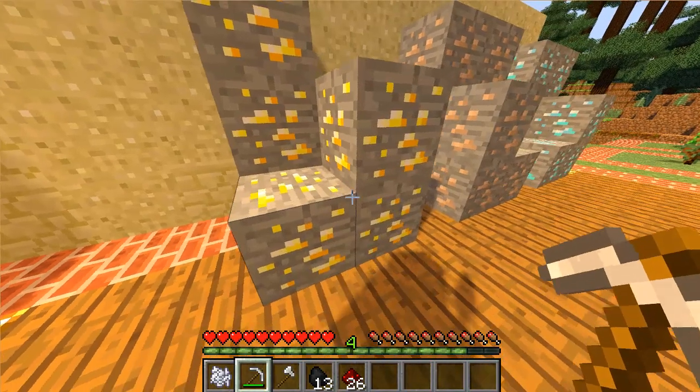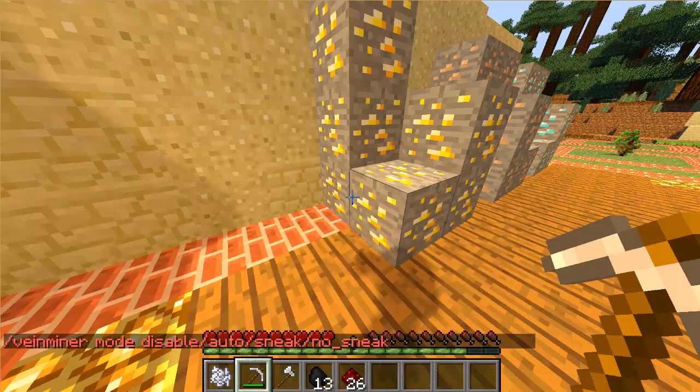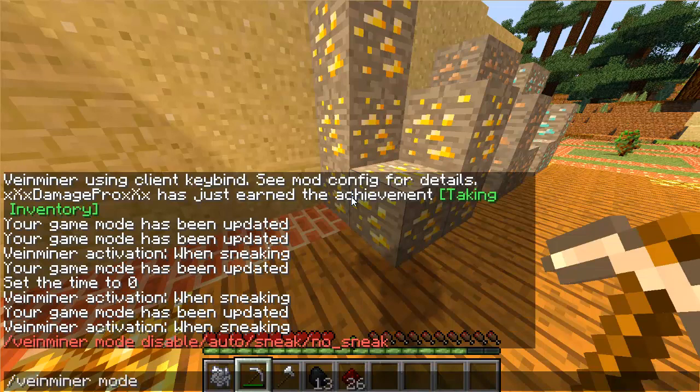So if I hold shift again on the redstone, I get all the redstone — there we go — and the XP. If you want something else, you go to mode and you have all the available options: you can disable it, make it automatic, sneak, or no sneak.